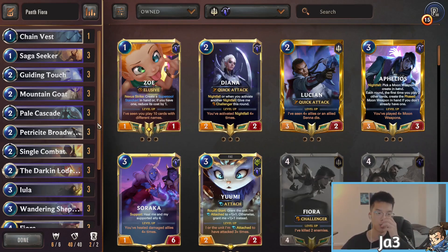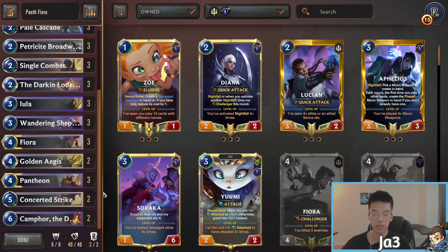Overall it's a very solid deck with great interaction tools like Single Combat and Concerted Strike. You have rallies with your Challengers and combat tricks like Guiding Touch and Pale Cascades to play around removal-heavy decks like Swain. Very fantastic deck overall, solid into a lot of different matchups, and it's probably one of the decks I'm going to be bringing to Seasonals. It's not even the hardest to pilot and it has good results, so check out the games — I'll catch you guys next time.